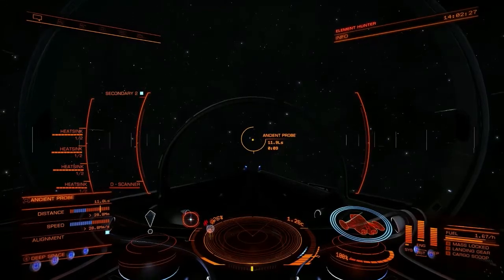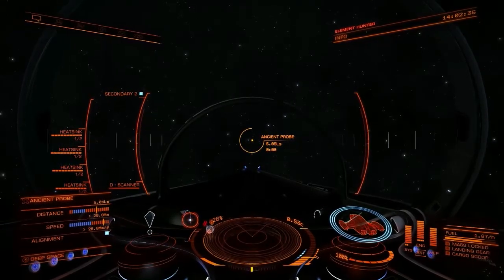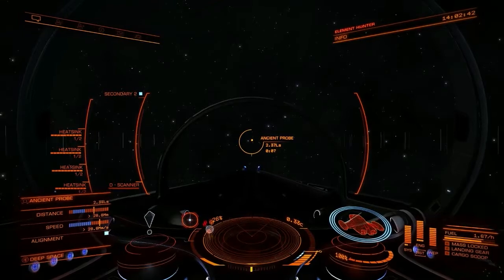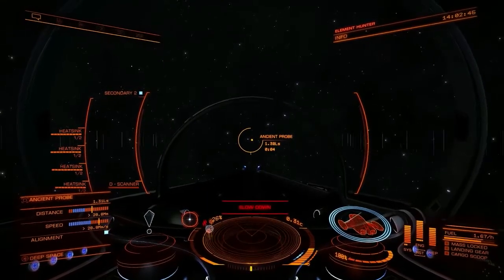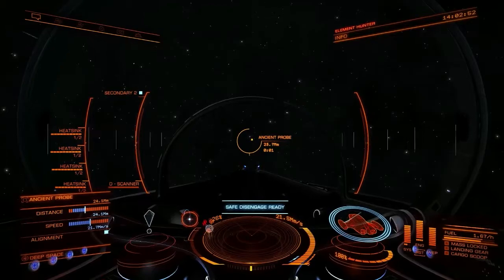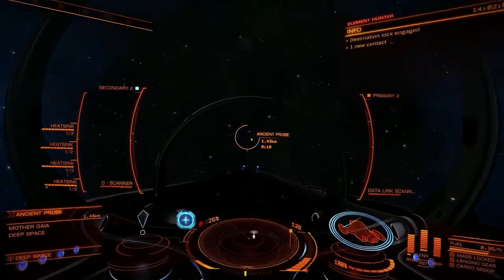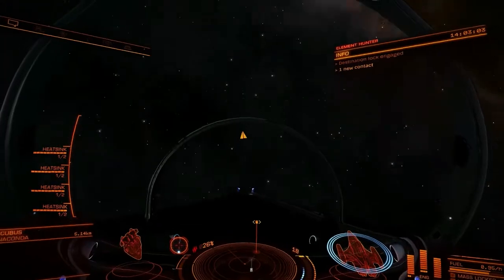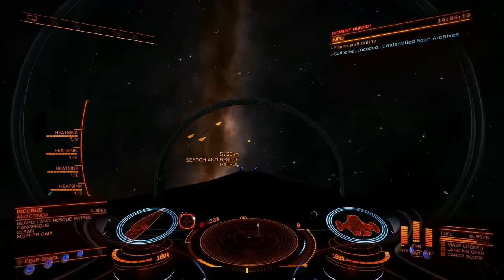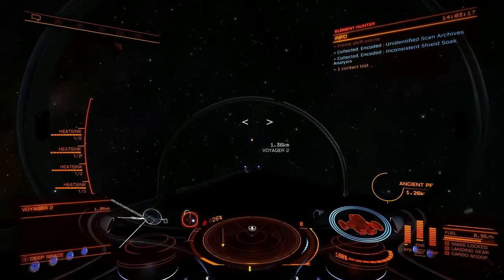I can start my Super Braking technique at 2.88 light seconds — see my video on Super Braking. Full throttle, zero throttle, and drop. Who is this guy? Alright, search and rescue — that's a search and rescue NPC. He's not a pirate, not going to try to shoot at me. And there is Voyager 2.